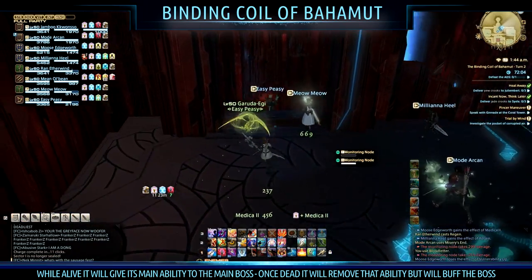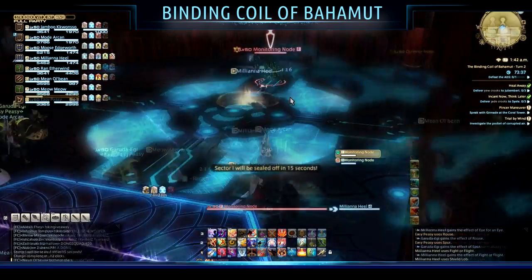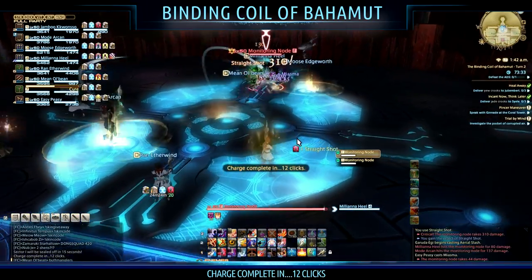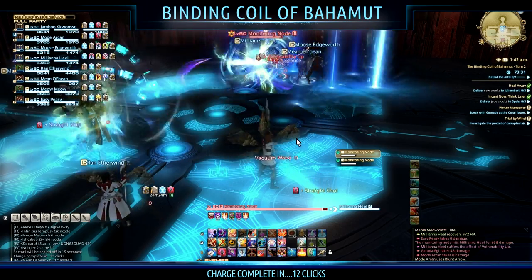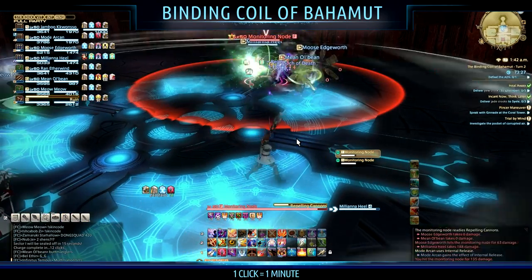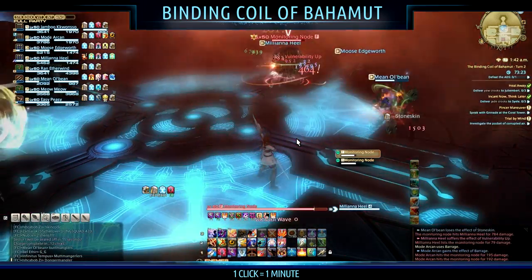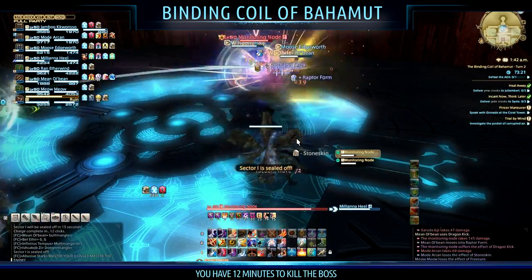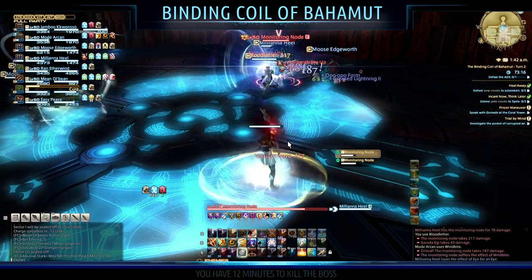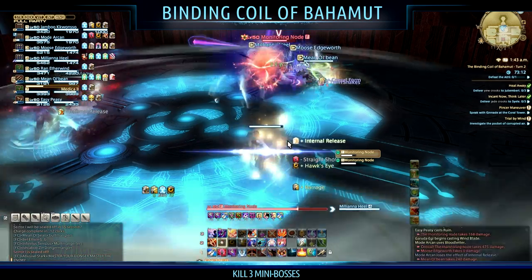Ideally you'd like to kill all six mini bosses, however upon entering sector one you're greeted with an emote saying 'charge complete in 12 clicks.' Basically, every one minute that passes another charge completes, and when this hits zero — i.e. 12 minutes from the start — the boss is going to explode and kill everyone in the vicinity. So in short, you have 12 minutes from the moment you enter sector one until the boss is dead, otherwise you wipe.